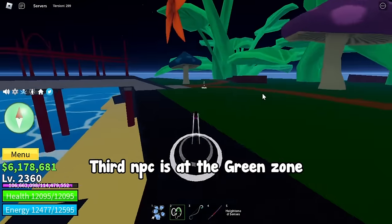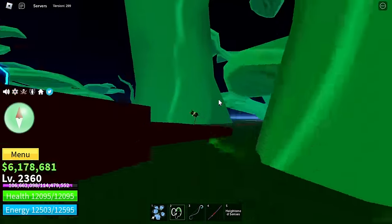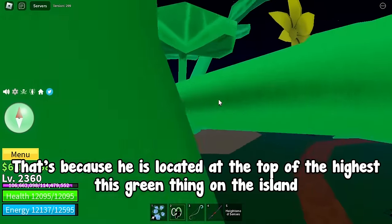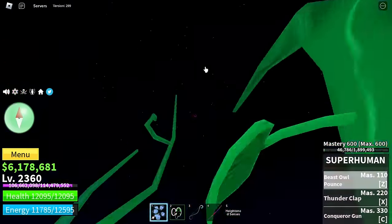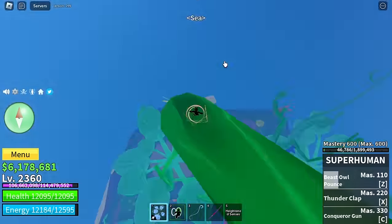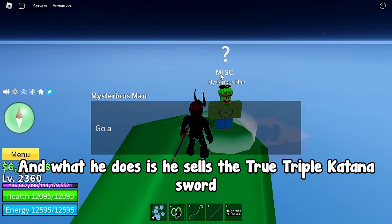The third NPC is at the green zone. He is called the mysterious man and it's a bit difficult to get to him. That's because he is located at the top of the highest green thing on the island. There he is.